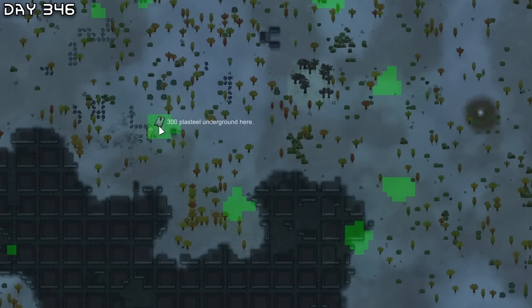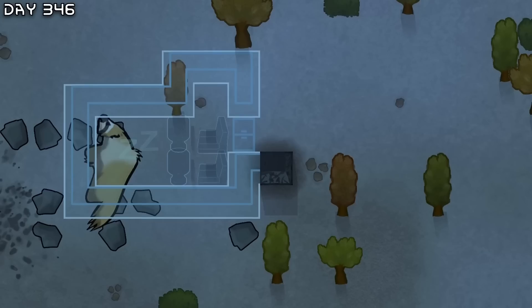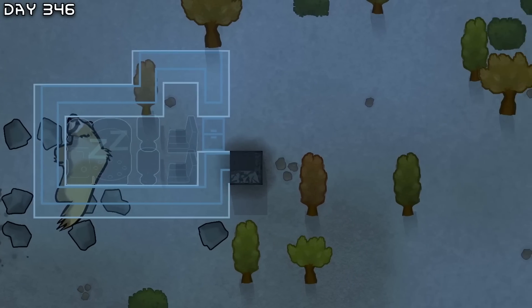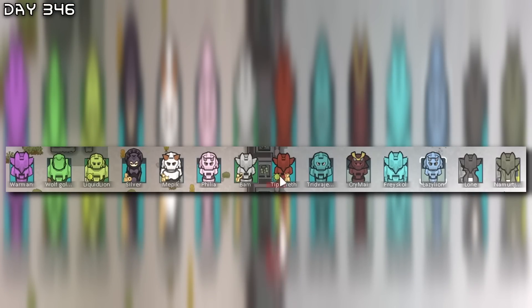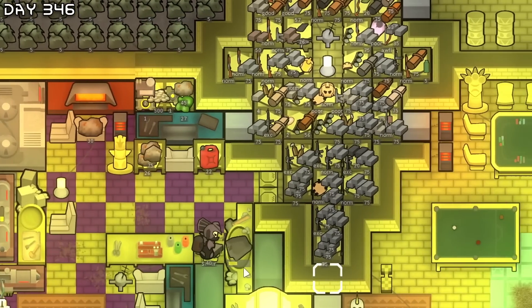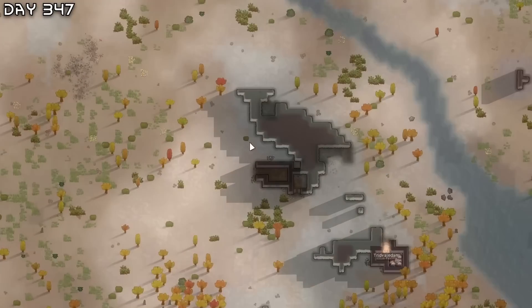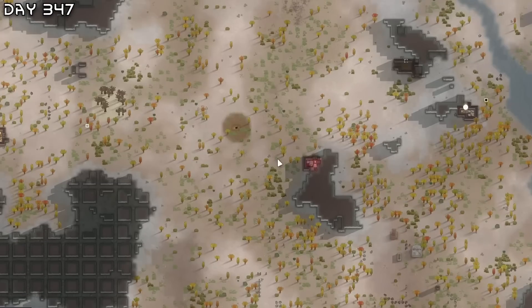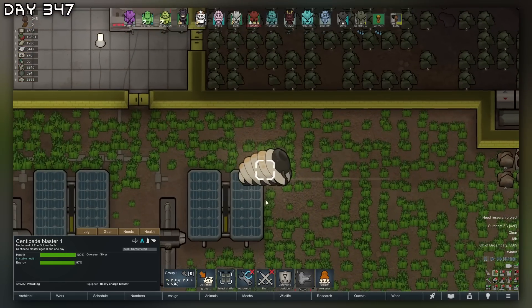There's actually plasteel on top of steel down here. Plasteel is probably the resource most in demand late game — it's used for everything. Everybody has cataphract armor. I also have too much marble I need to get rid of. We have a bunch of graveyards of previously mined-out resources.